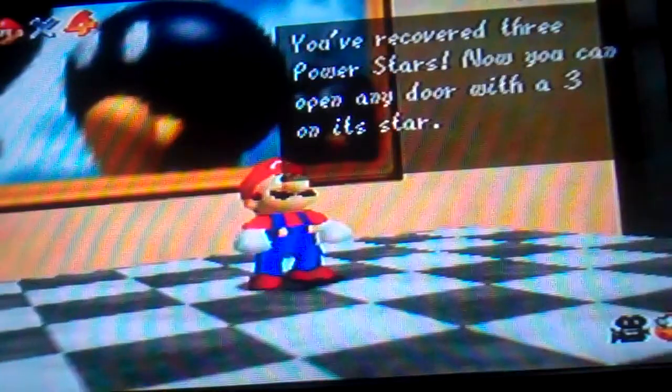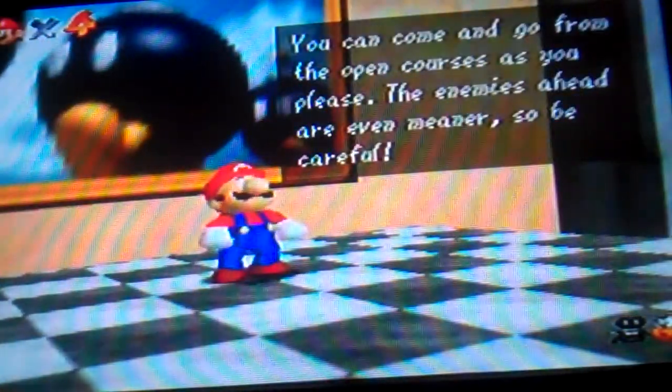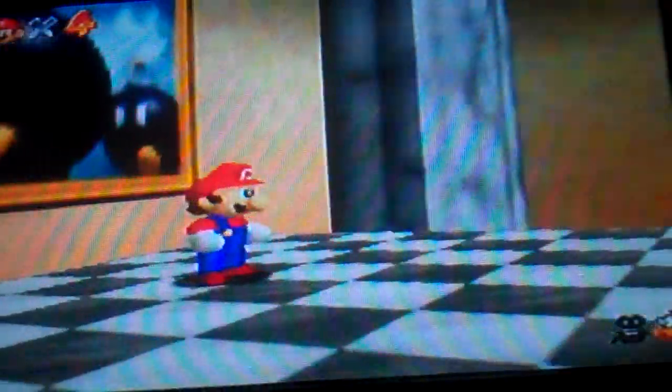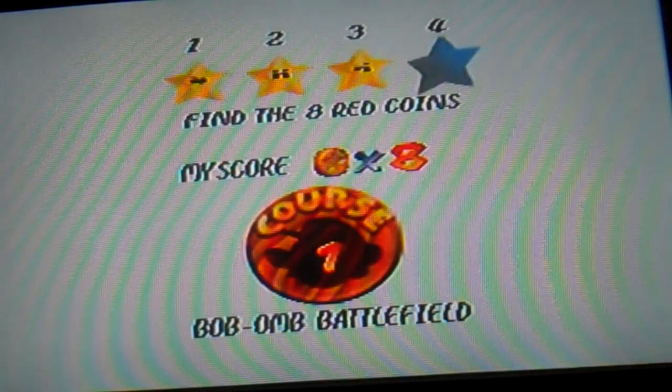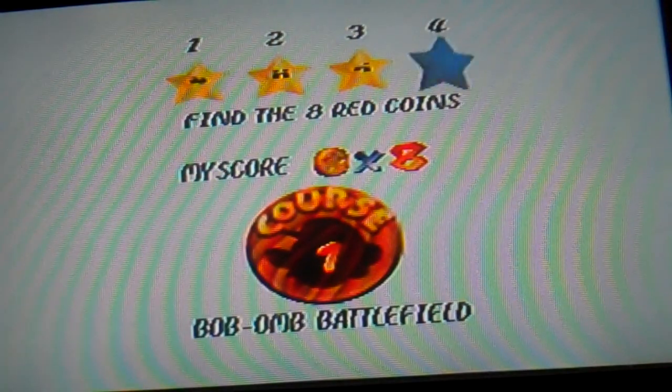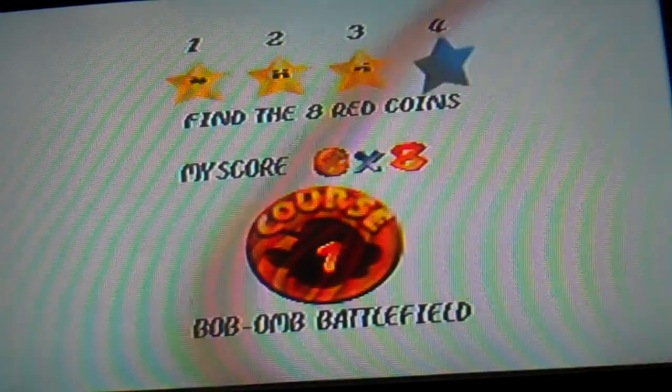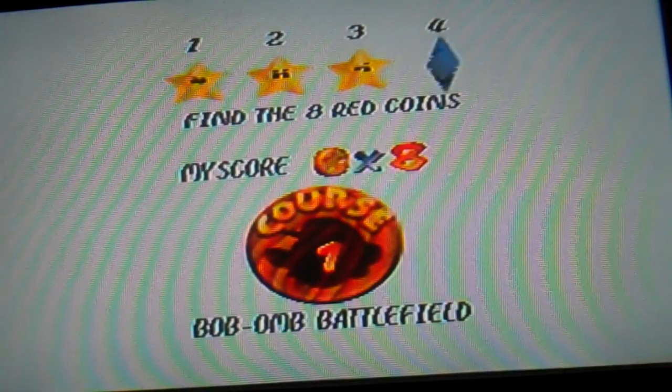'You've recovered three power stars — now you can open a door with a three on it. The enemies ahead are even meaner, so be careful.' Okay, I'll just stay in my nice easy painting. Find the eight red coins — this one might take a little while. I've only got a couple minutes left in the video, so we're gonna end episode one right here. I've got three stars — see you next time on episode two!